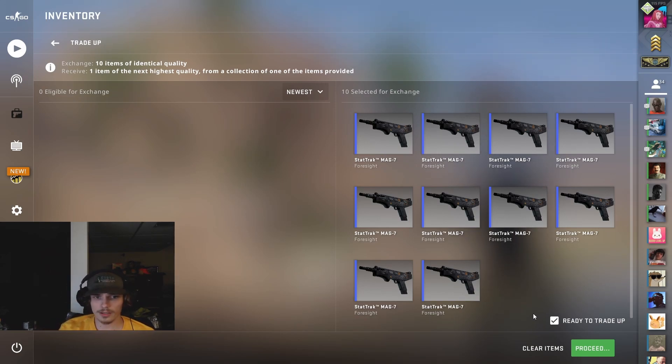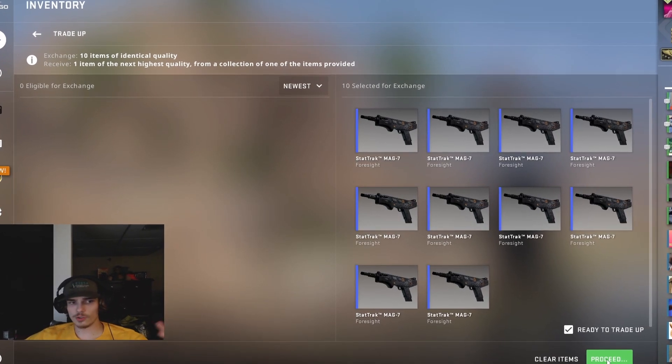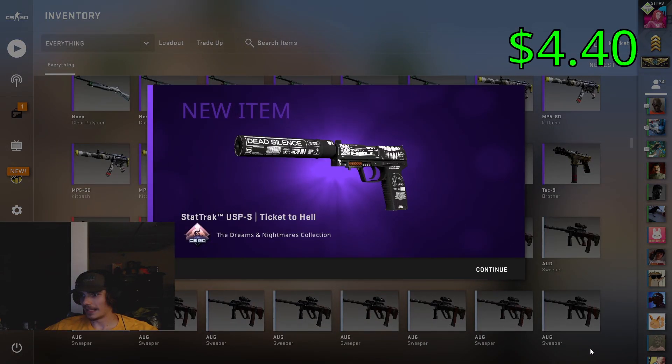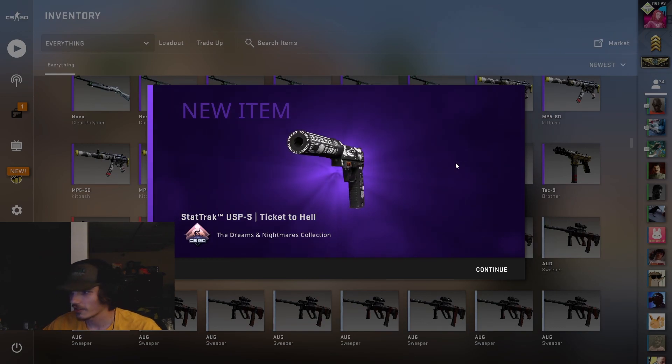Let's get right into it — three, two, one. You want to see that USP-S Ticket to Hell or that M4A1-S? Let's go baby, first try! Big dubs — most profitable right here. Plus three!